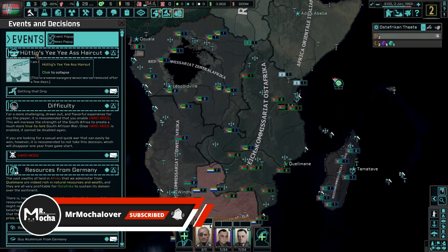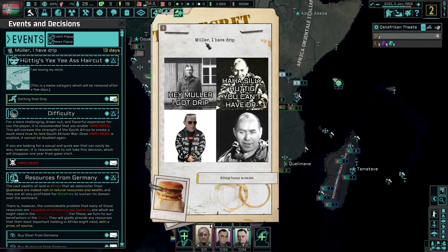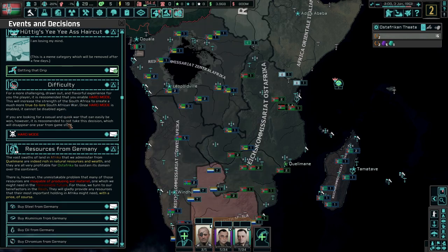Also, we have Huttig's Yee Yee Booty Haircut, getting that drip. What does this one do? Oh, he's going to wide. Funny moment, okay, anyways.